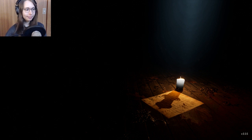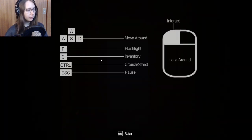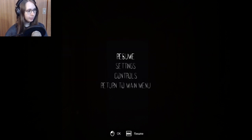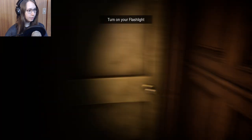There we go. Let's see. WASD to interact with the mouse, F for flashlight, C for inventory, Control for crouch, and Escape for pause. Thank you for telling me. Oh, it's dark. Okay. Yeah, flashlight.